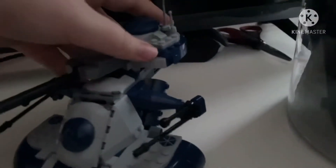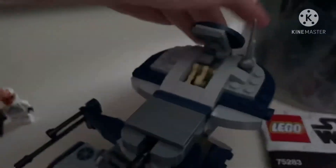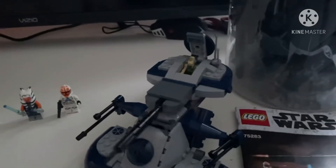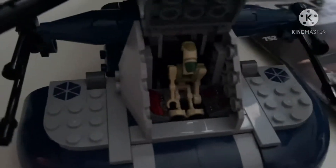Now if we want, we can take this tank and put one of our droid boys in here. There we go — so now we have our droid pilot here. You can't really shut the lid unless you have his head down, but if you want, you can just have it open like that — that looks cool. And then down here you have this guy with his little controls and stuff.